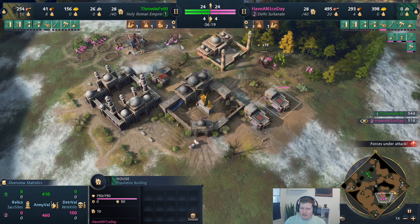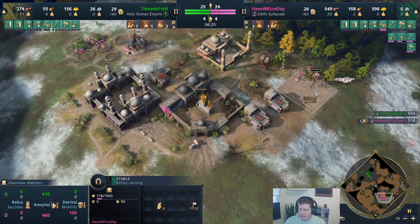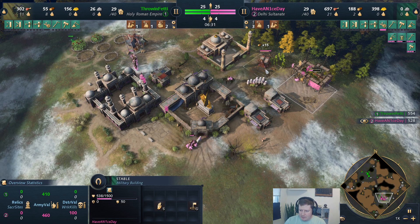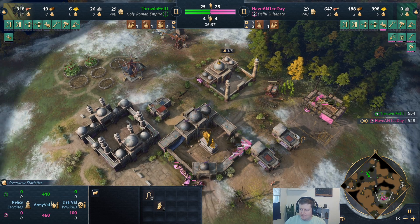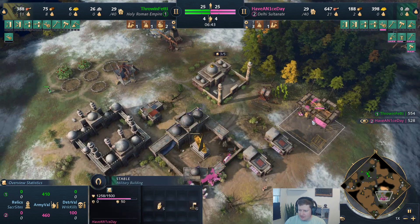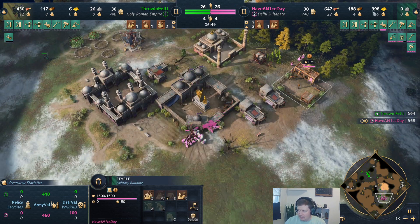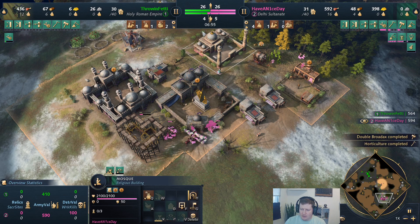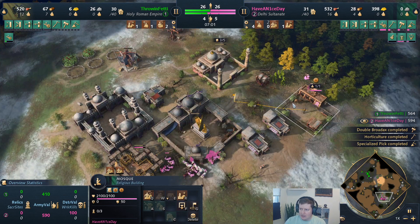We have a man at arms on the gold, so we're going to abort there and get the stable down. He's going to come up with food too. Just in time, we drop off our herd of sheep and fall back to the town center. We still have our four villagers out here. I'm building this with two villagers so I can get a horseman out and at least try to defend before it gets too ugly. We're right there to age up — one more scholar and that'll be all of them coming.